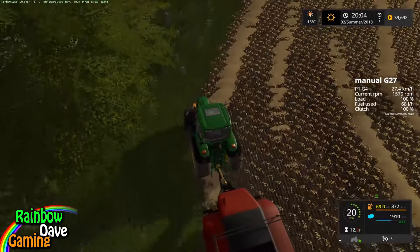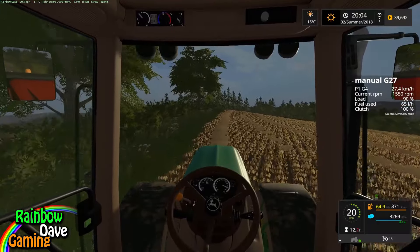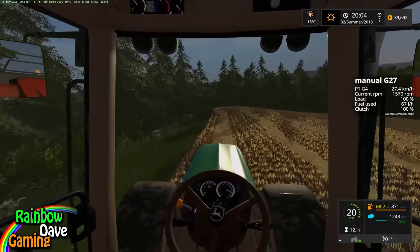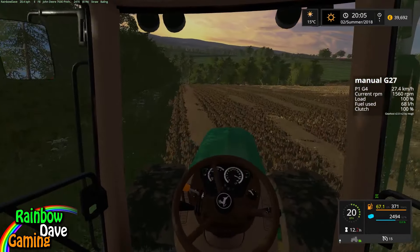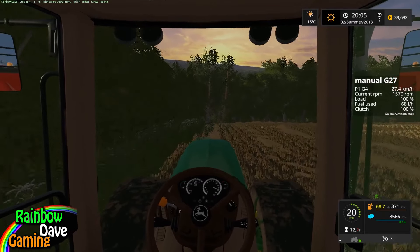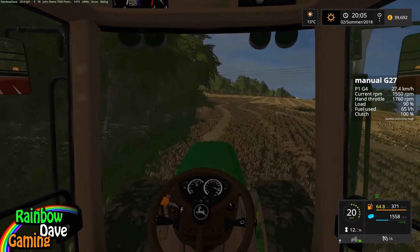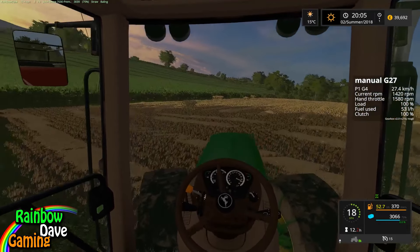This is going to be as fast as we can bail - 20 kilometers an hour. My G27 is far too stiff for this to be in any way logical, but I'll make do. I'm just going to turn off the hand throttle - you can see the hand throttles. Let's keep the hand throttle about 1580 RPM, so it's going to keep us at a nice rev range.